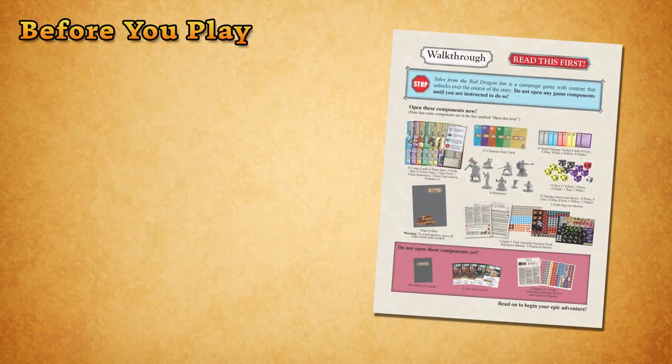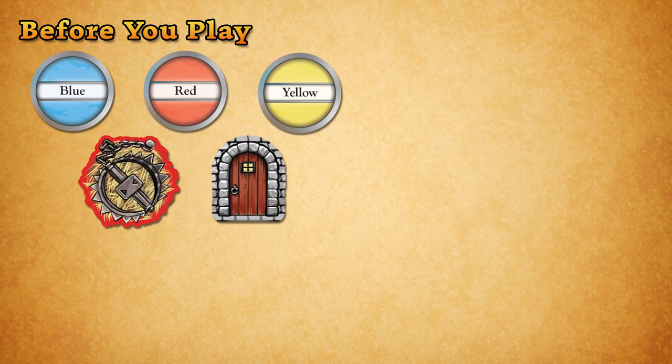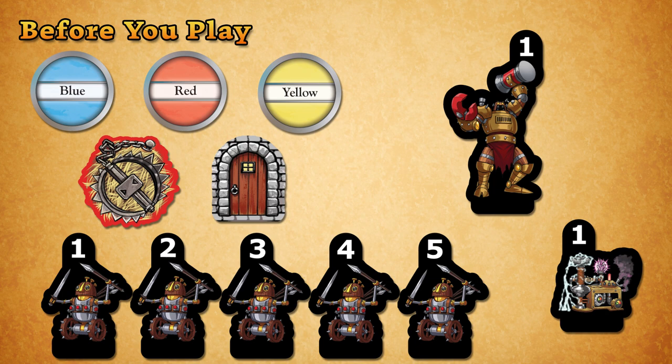To play Scenario 1, you'll need the components listed on the front of the walkthrough. Specifically, make sure you have the Blue, Red, and Yellow initiative tokens, the Trap and Door tokens, and the Gizmoblin, Roboger, and Sparking Engine standees.